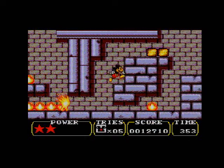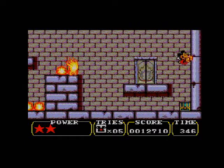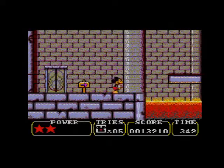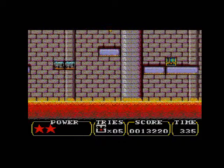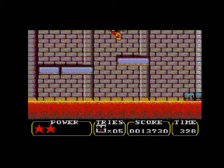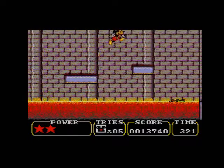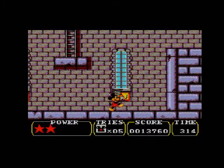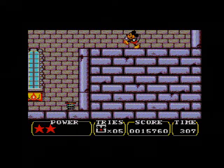So the controls in this game are pretty basic and easy to understand. You've got button 1, which is pick up and throw — like when you walk up to those blocks, you go to grab them automatically, and you press button 1 to pick them up. And then button 2 is just jump. Pretty simple to understand. I mean, it is meant for kids, but it's still a really enjoyable game.